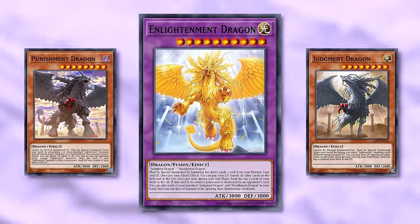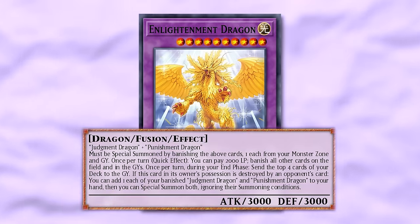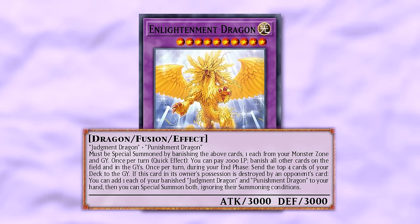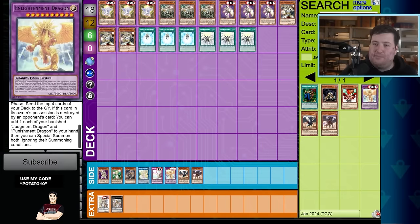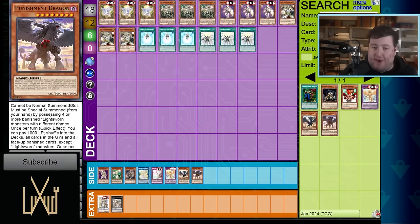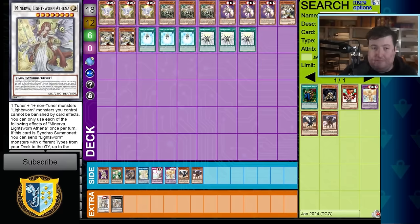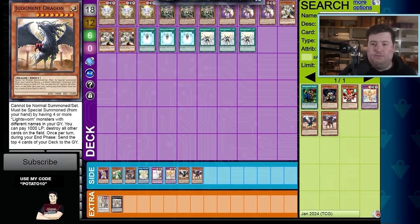The other new card is Enlightenment Dragon — a Fusion of JD and Punishment Dragon, summoned by banishing one from the monster zone and one from the grave. Quick effect once per turn: pay 2,000 LP to banish every other card on both fields and in both graveyards. That's where the Minerva Synchro protects your own cards. During the End Phase, send the top 4 cards back to the graveyard. If destroyed by an opponent's card, bring back JD and Punishment from the banished. My concern is if you're not playing around Triple Tactics Talent, your opponent steals it and beats your field and follow-up simultaneously.